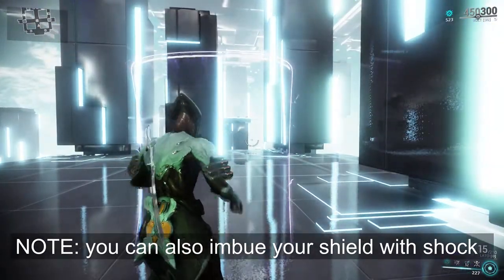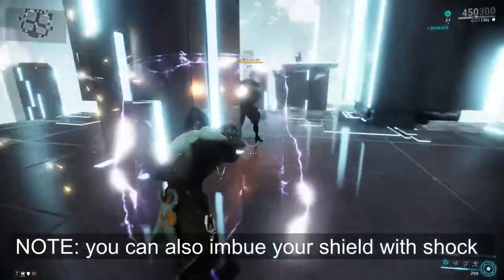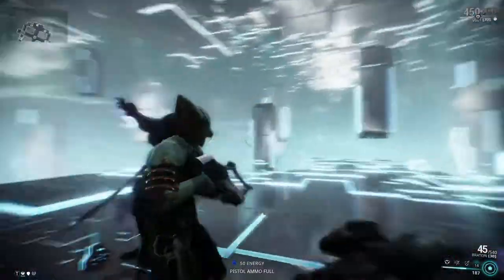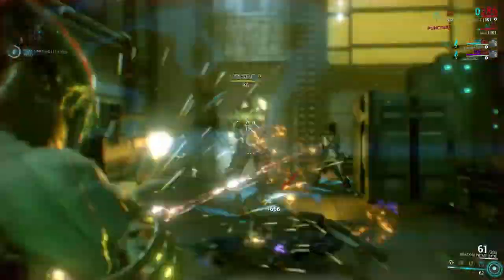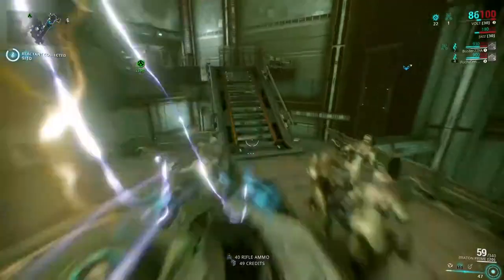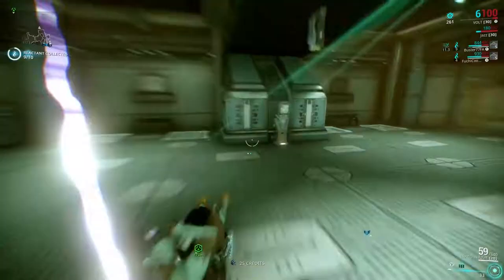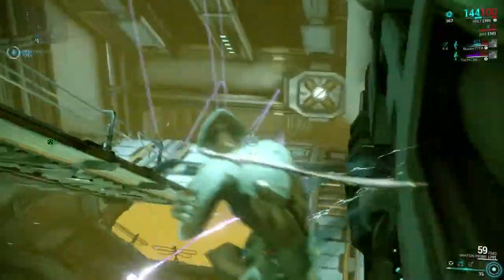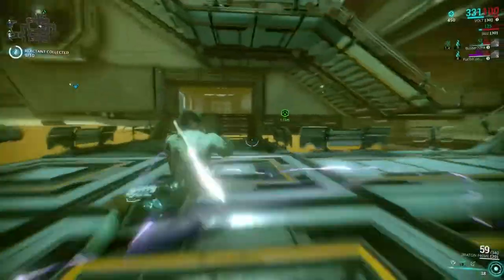Electric Shield — Volt deploys an electric shield that can cover any situation. It can be picked up and carried, which switches you to your secondary weapon, but can also be used alongside your melee weapon. Discharge paralyzes nearby enemies with a damaging electric charge and also shocks approaching enemies. With his kit being buffed recently, Discharge is a great standalone CC ability. Volt is a great frame similar to Oberon but focuses more on mobile buffs and mobile defensive gameplay.